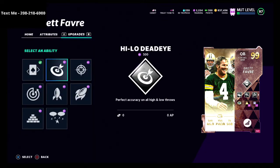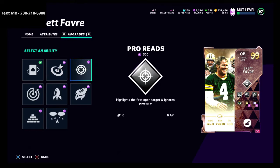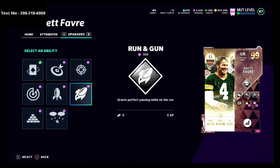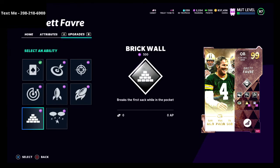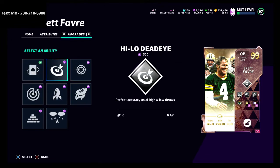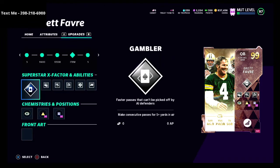Another one you might want to check out is the high-low dead eye — I think it's really really underrated. There are some other options like bazooka, which would be a good one. I don't necessarily need Omaha — a lot of people like Omaha — but I really like either bazooka, high-low dead eye, or gambler. Gambler is my favorite.